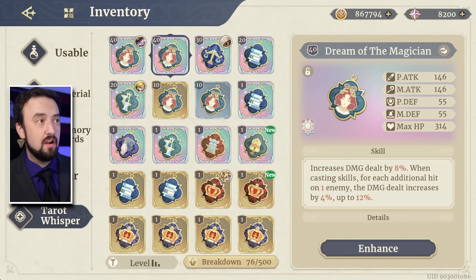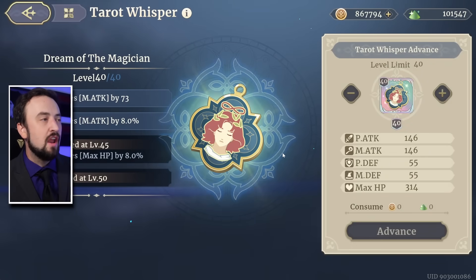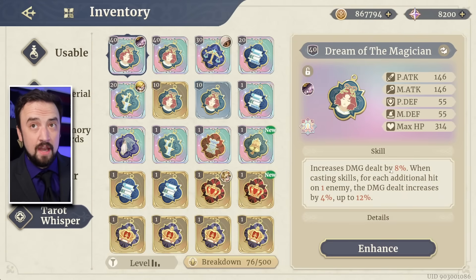The system is very RNG dependent, so you're going to want a bunch of duplicates. There's not even a duplicate consumption system for Tarot Whispers — if I click enhance on Dream of the Magician, there's nowhere for me to consume a duplicate to level up the skill on it. The only way to level up the skill on Tarot Whispers is to take them to max level. Once you take them to max level, the skill evolves — for example, the increased damage dealt jumps from 8% to 16%. So it's a big power boost when you get a legendary one all the way to max level, which I believe is 60.